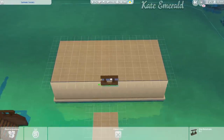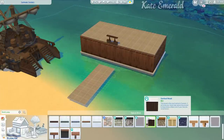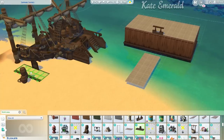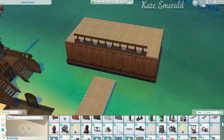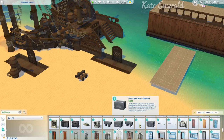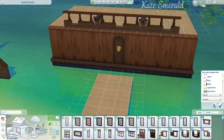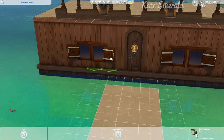I didn't even think of this, it's amazing. I built this in Sulani and on the left side you can already see a couple of debug objects from Get Famous. The acting career is part of Get Famous and there are lots of movie props in debug, including a pirate ship — or more precisely the bow and stern of a pirate ship, plus some smaller objects.